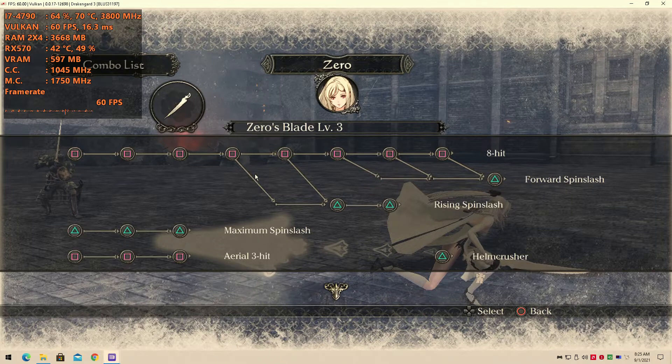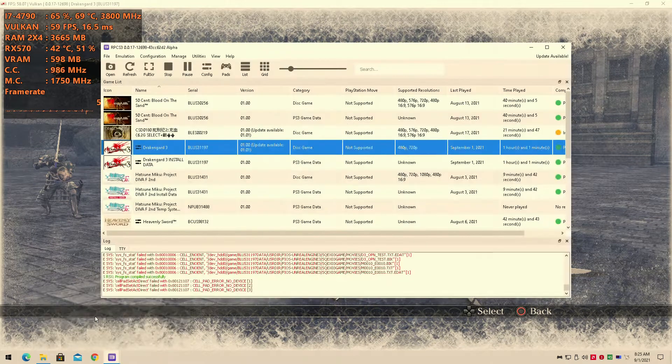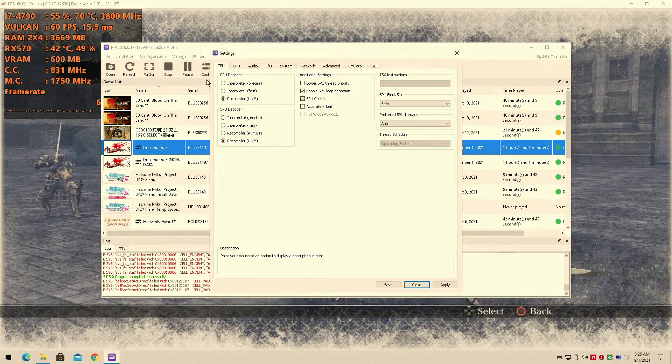Hey guys, welcome back to the show. I am your host Tiffon and today we're back with a brand new benchmark. It's Dragon Guard 3 for the PS3. We're going to be testing this on my Intel Core i7-4790 with the AMD RX 570 4GB graphics card.